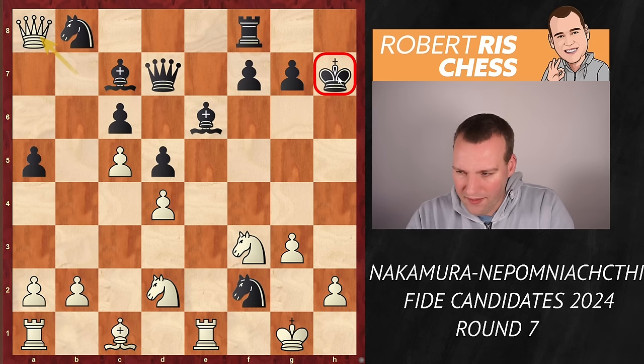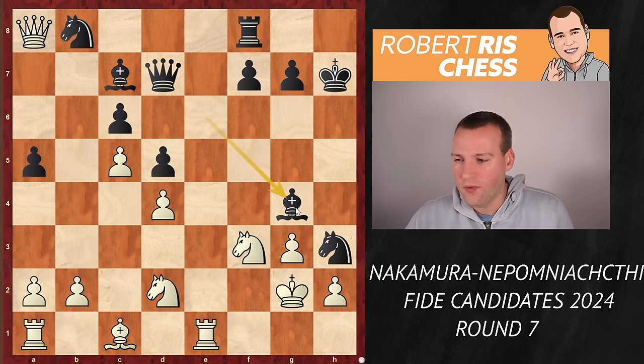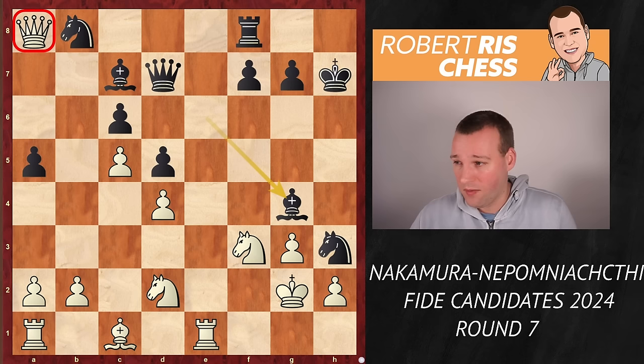Black played knight to h3 check, king goes to g2, and Black played bishop to g4 — a good spot for the bishop. Where is Black's compensation? Black is an exchange and a pawn down. However, the queen on a8 is really badly placed. What White really needs to do is try to bring the queen back. So the queen went back to b7, and after rook e8, Black is trying to trade off the rook on e1.